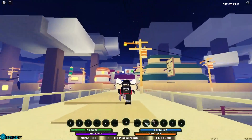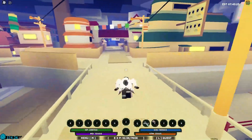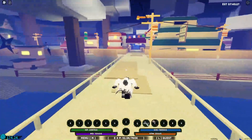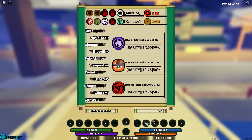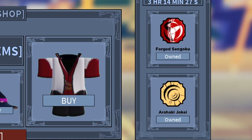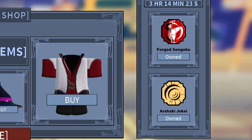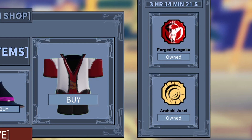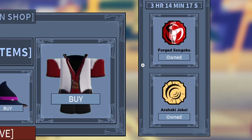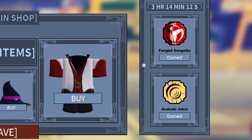Alright guys, I gotta be honest - something's wrong with the ROI coin shop right now. For the past few days it's been giving out some of the best bloodlines, the metas. We have like three more hours to get this. Share this video with your friends - let them know that this bloodline is back: Forge Sengoku is back, everybody.